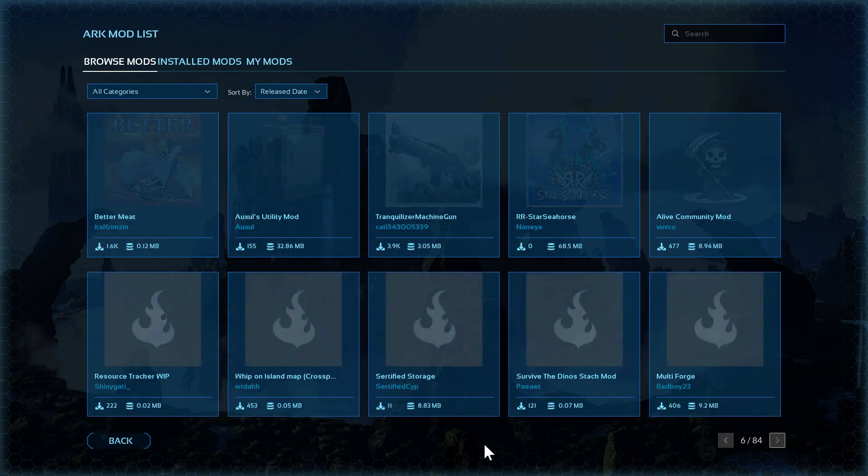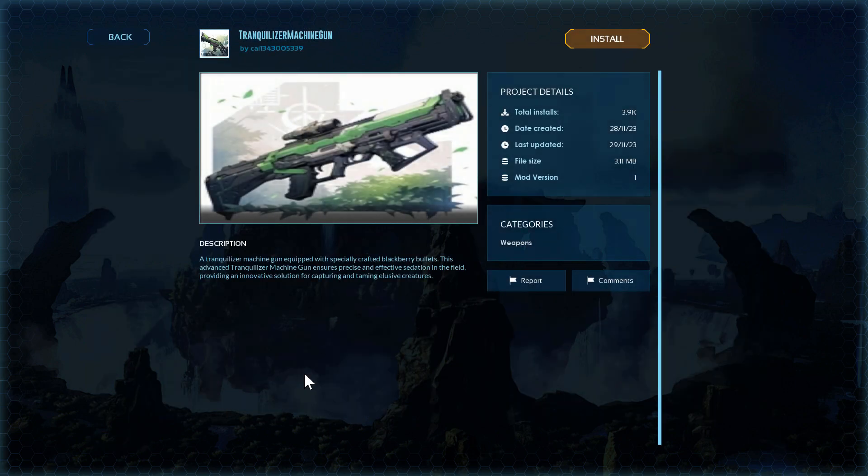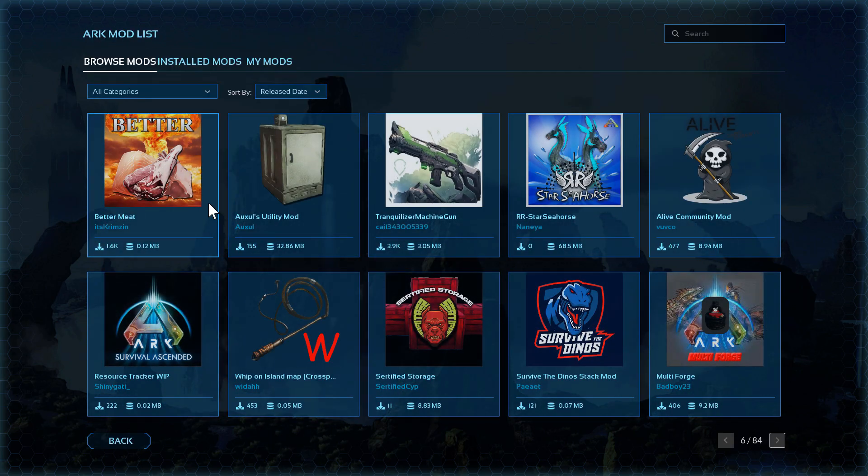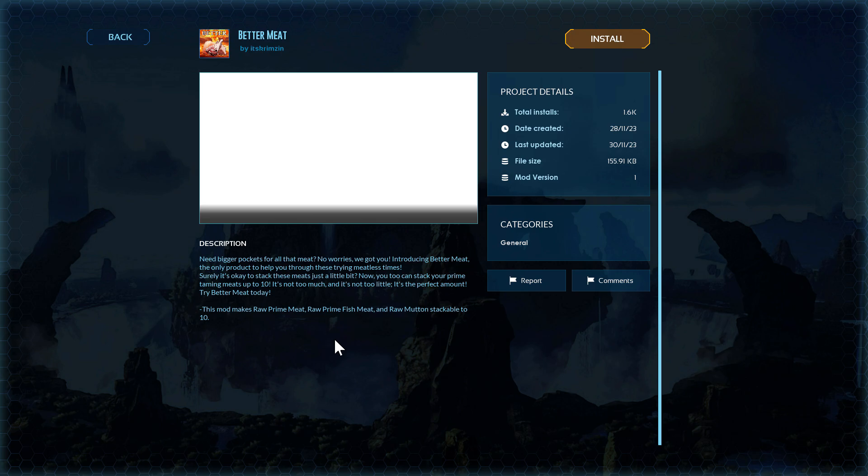Page number six: tranquilizer machine gun — that's pretty cool. Better Meat — this is like stackable prime meat.